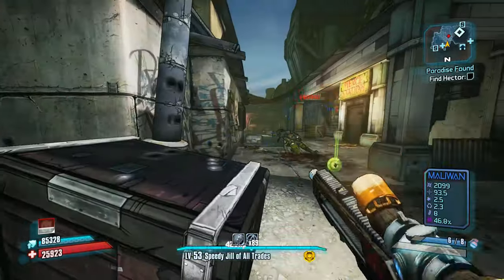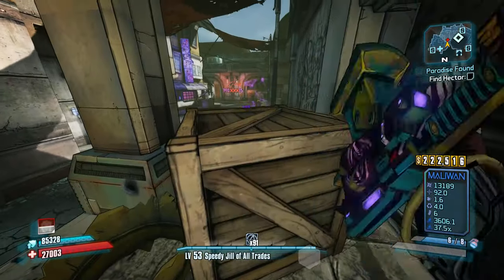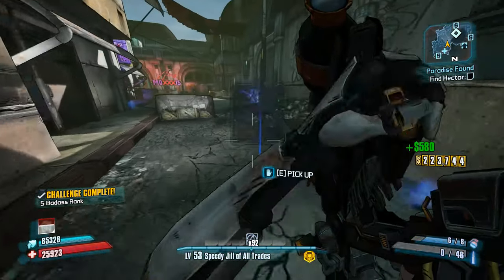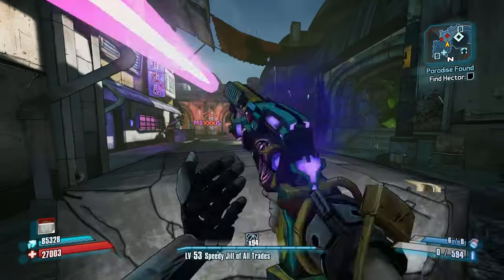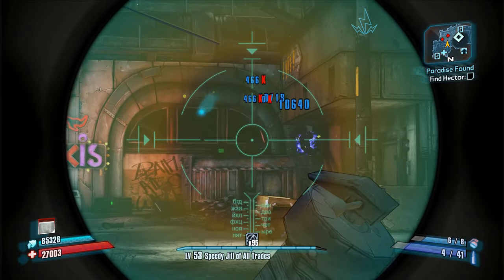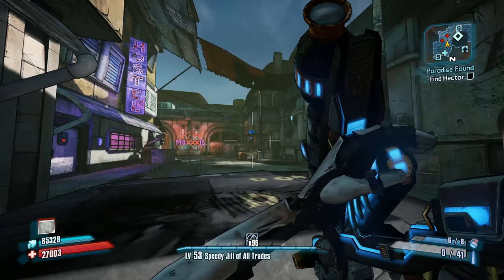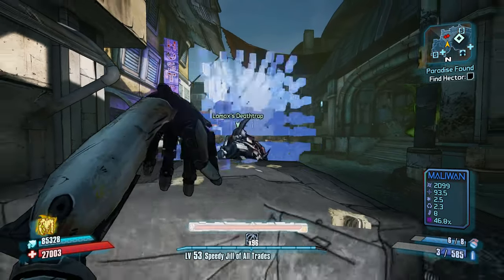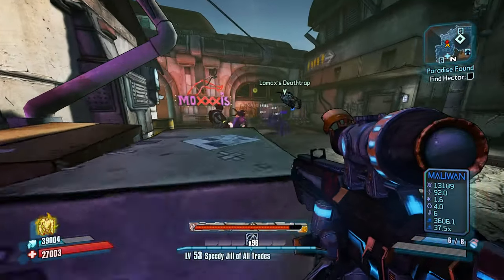If you want, you can start Captain Scarlet's DLC in UVHM for a second Pimpernel in a different element. When you get to the Pimpernel, reset the playthrough so you'll be able to farm another one later — it's important to reset now because you won't have unlocked any other farms. The Pimpernel does not work like other sniper rifles. When you shoot it and it hits something, a second pellet spawns and projects upward before splitting into 5 pellets that branch out. Instead of aiming for the head, you want to aim at an enemy's midsection or leg to get the full effect.